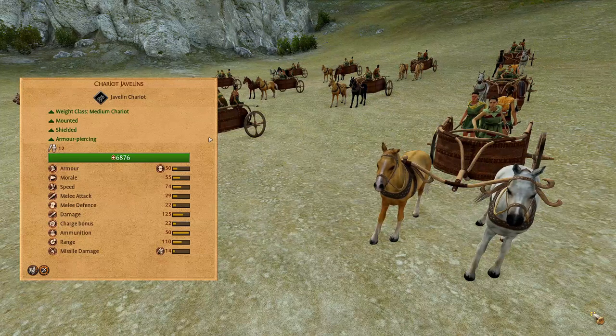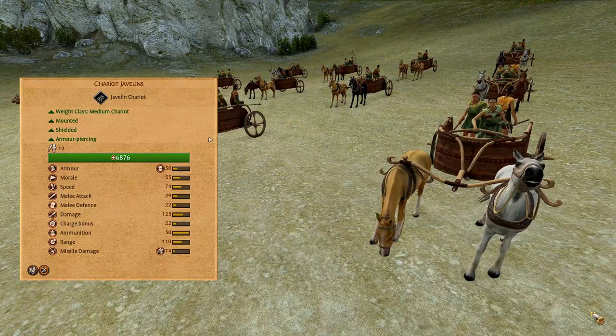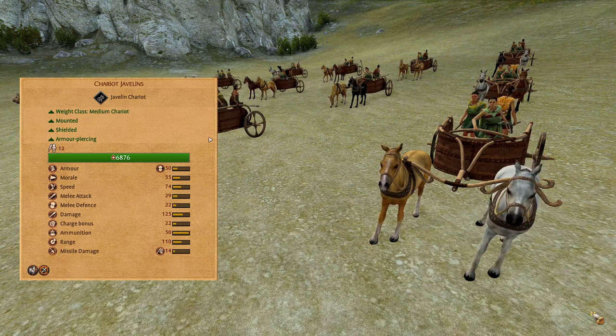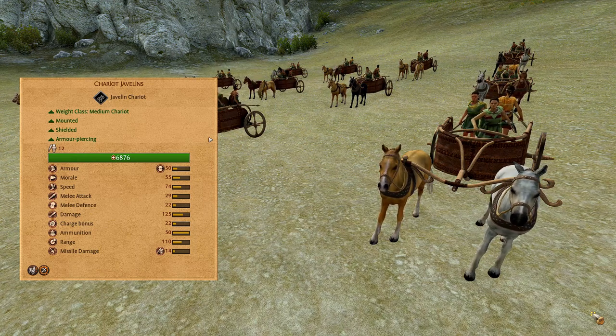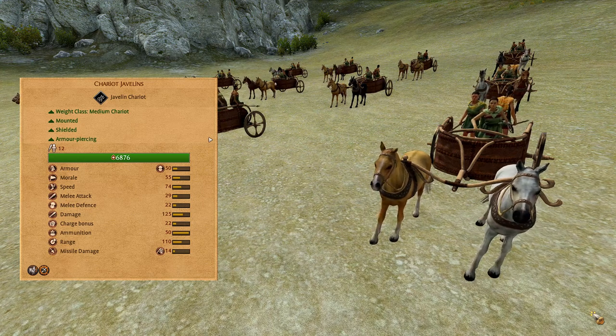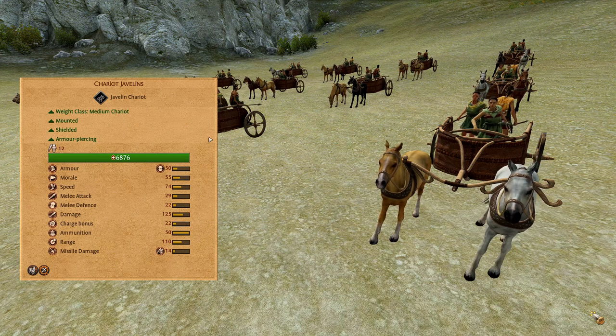Chariot Javelins. A medium weight javelin chariot unit with good armor and shielded with a missile block chance of 35%. Decent morale, high speed, decent melee combat stats, 50 ammunition, 110 range, 14 missile damage with good armor piercing values. They can fire while moving and fire in all directions. Turn on skirmish mode and send them after the frontline units before they clash with yours, then you can bring them around to fire at their backs.